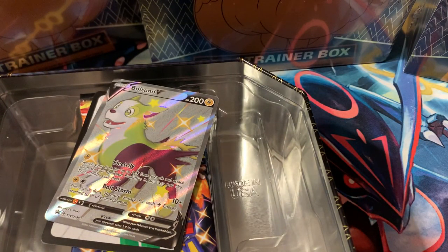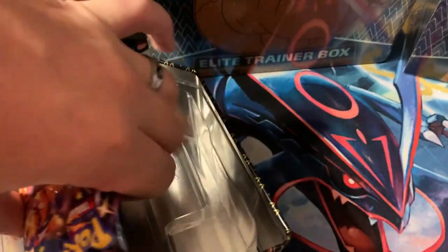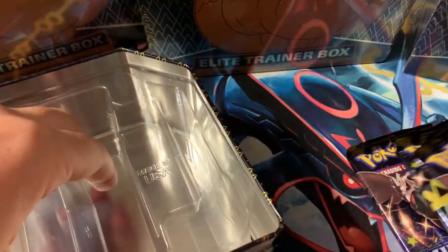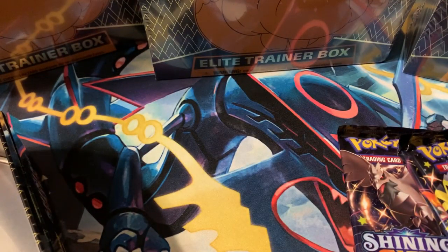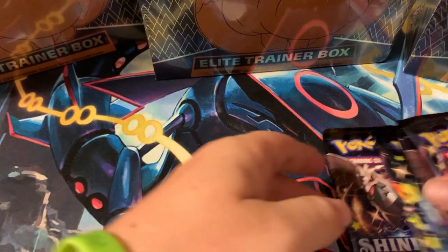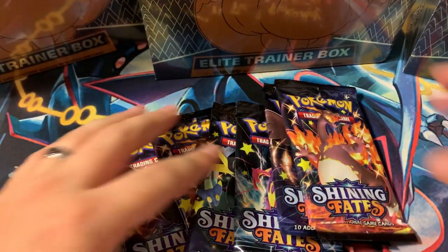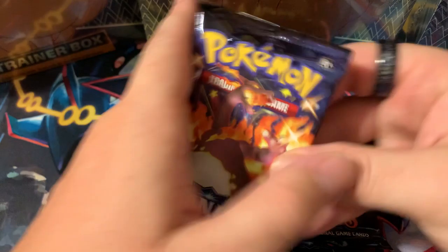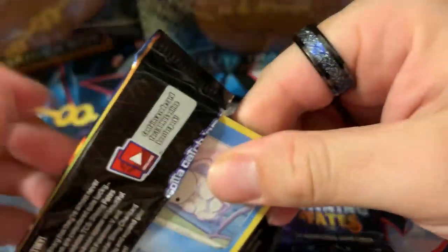We get a nice Boltund V shiny full art, and the code card goes to you guys. I've already gotten one of these, so we put that off to the side. We actually get six packs — so 72 packs total to open. Wow, my math was off. Pretty much two booster boxes of Shining Fates in this episode. Smash the like button! Hopefully we can pull another Shining Charizard and maybe finish the set — I highly doubt it, but I'd love to.